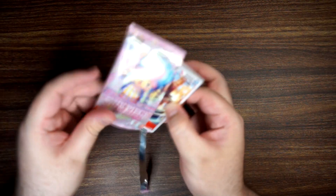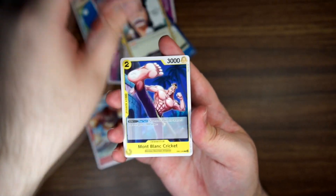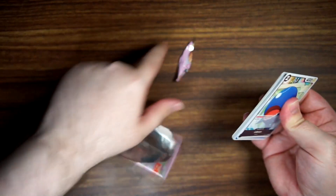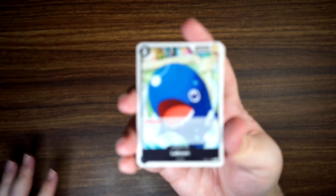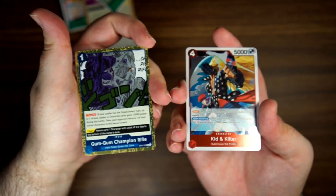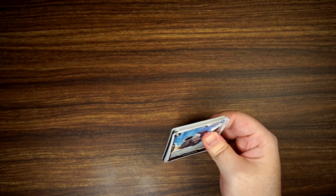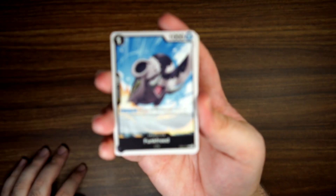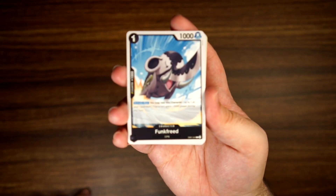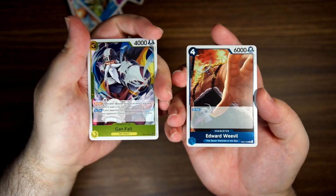Alright, got our first hit out of the way with Cavendish. We are expecting one more character alt. Rares are Kingdom Come and Bluno — not a good pull or rip. Rares are Rifle and Kid and Killer. Two-thirds of the way through, eight more packs to go. We are blazing through this box. Rares are Gonefall and Weevil.